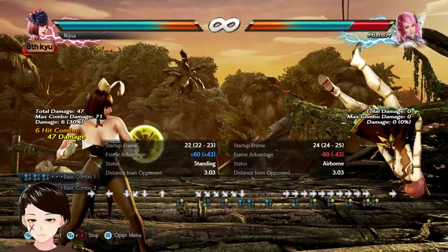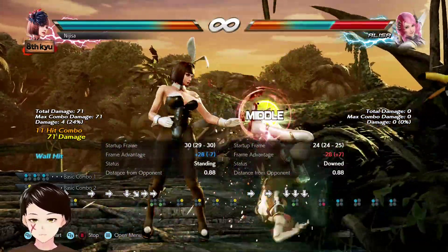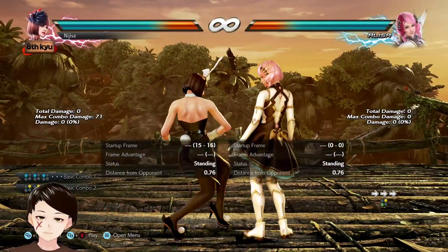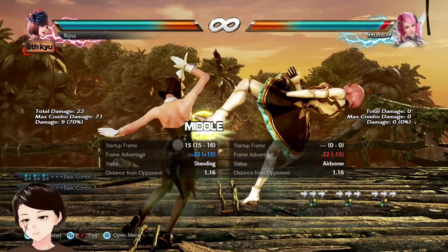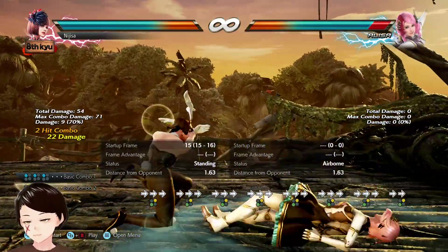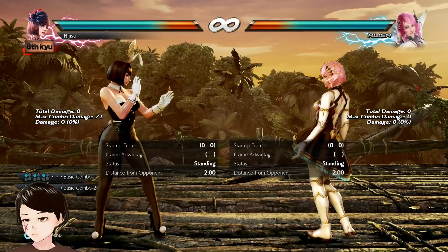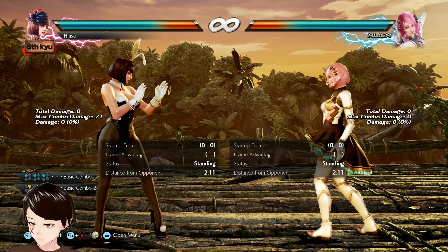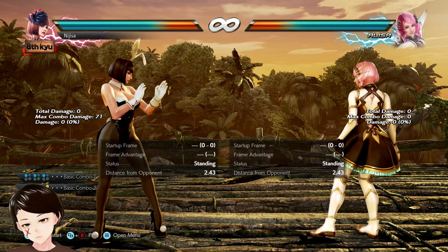The only problem is you can't really do a proper wall combo, because you can't do f+2+3 in neutral anymore, you can't do a hip check anymore. So you lose a lot of your inputs — your skills — when you use basic combo.